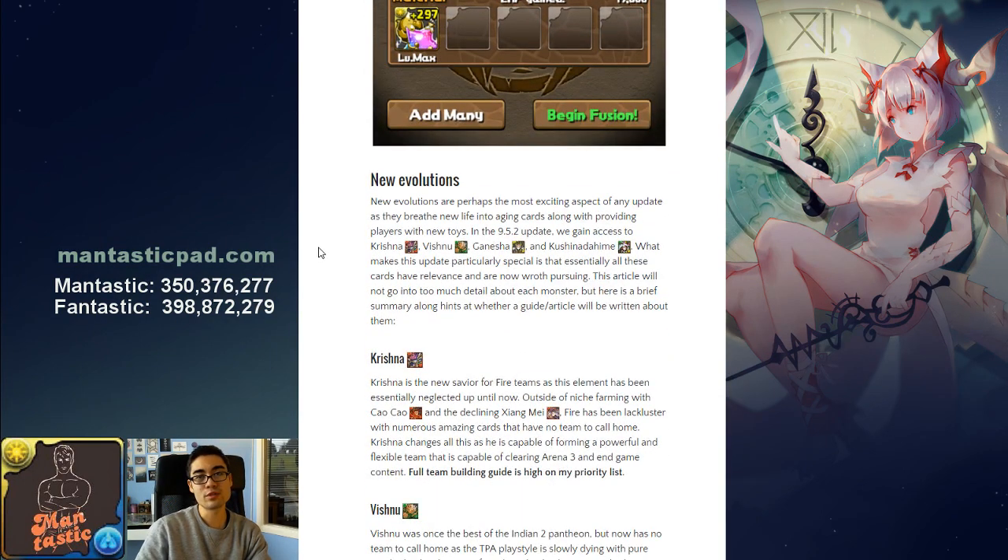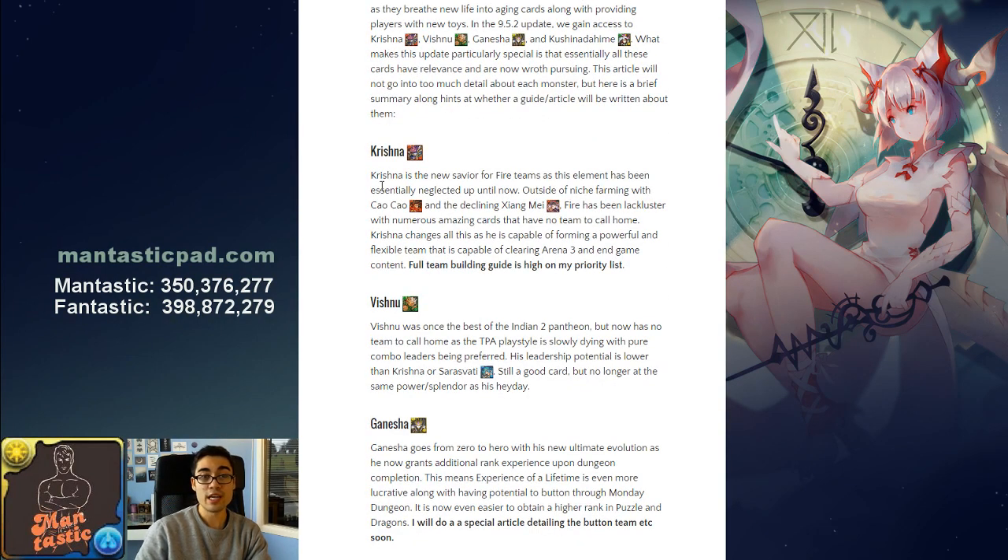Four new evolutions were released with this update: Krishna, Vishnu, Ganesha, and Kushinadahime. Krishna is perhaps the savior of all fire monsters and fireboxes, because Awoken Kaokaog is more niche farming and Xiangmei is on the decline. A lot of players have a great firebox but nowhere to use those cards. Krishna can clear Arena 3, the one-shot challenge, and other endgame content — it's tanky and has huge damage. A full team-building article for Krishna is very high on the priority list, so look forward to that in the next couple of days.